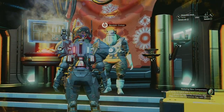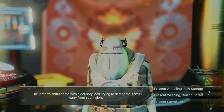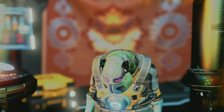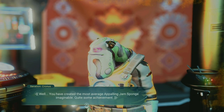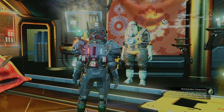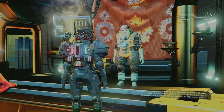Now that we've made a few of each, let's head to the anomaly to see what Cronus thinks about each one. I've made five of these, so let's see which one has the highest average. Coming in at last place is our Appalling Jam Sponge. We got four 40-nanite payouts and one 70-nanite payout, for an average of 46 nanites per.